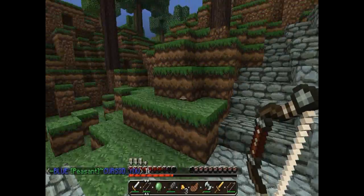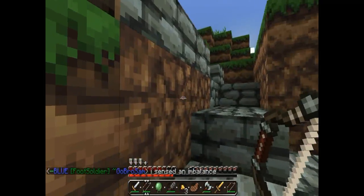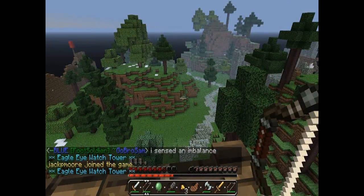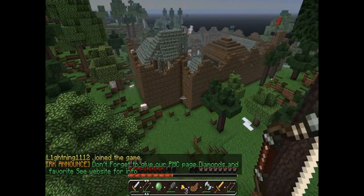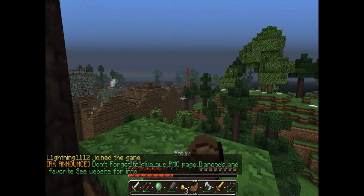Currently I'm on the blue team, but you are able to join the red team. The admins may make you temporarily join the opposing team that you originally wanted to join, just to balance it out. As you can see, it's got a pretty cool texture pack, and there are cobblestone roads that lead to forts. This fort has a red flag, and red is bad to me.